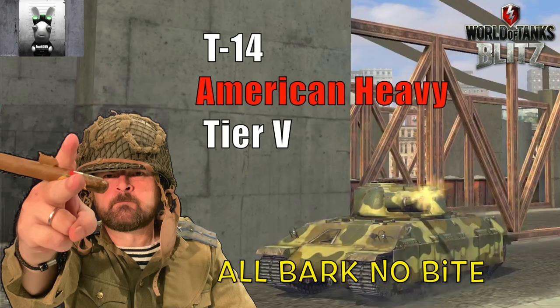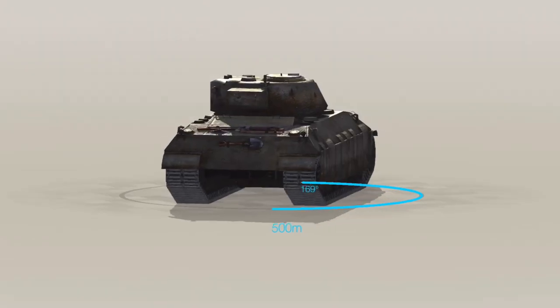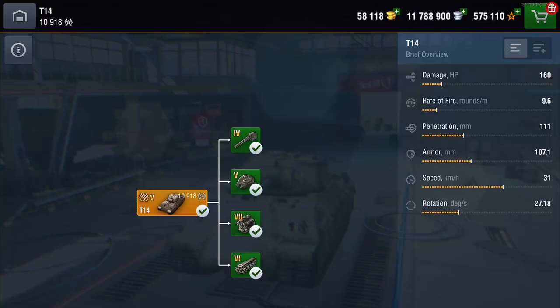Hello again everybody and welcome back to Fujits Blitz. Today we're going to look at the T14, the American tier 5 heavy. Now this is a premium tank and not one of those on my favorite tick list — it's all bark and no bite in my opinion, but we'll get to that in a short while. That's what the beastie looks like, and it does look like a mean American gun-toting heavy.